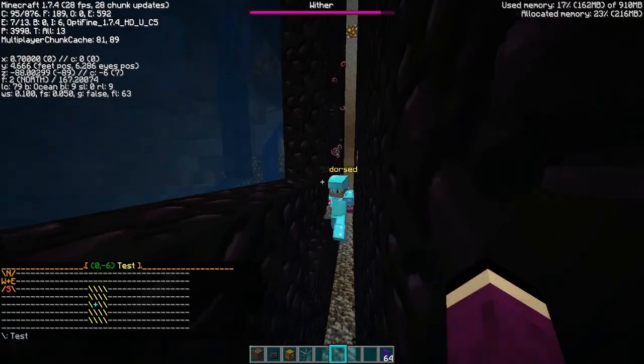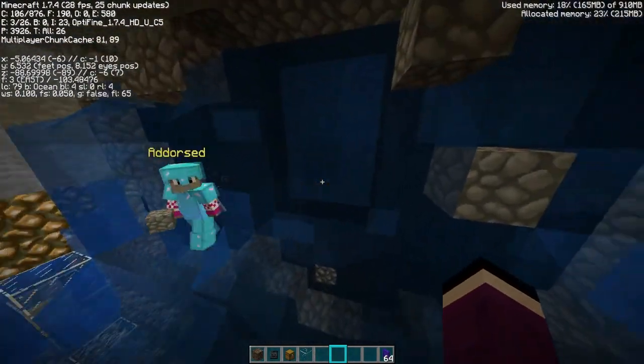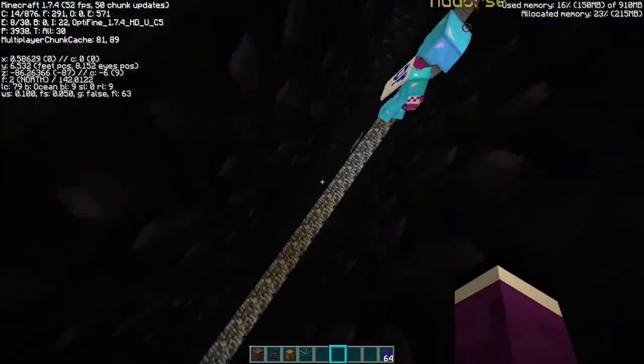There is probably someone on OG that knows exactly how to get through here because the wither is just OP. Did you guys kill the wither? It died on its own — oh sweet. So basically you can even spawn a wither inside — let's test it.